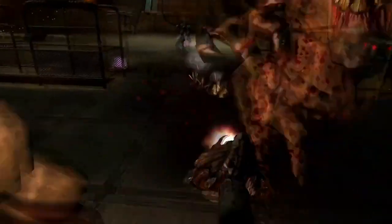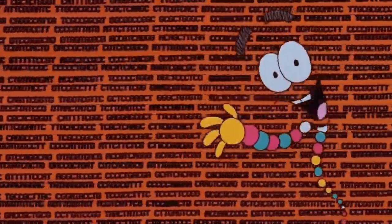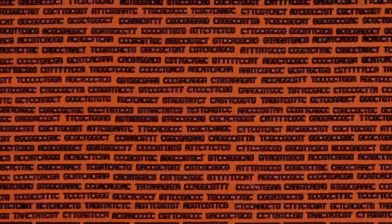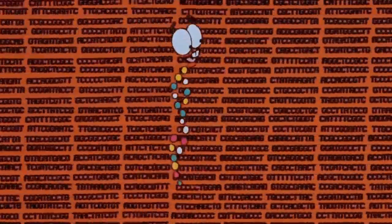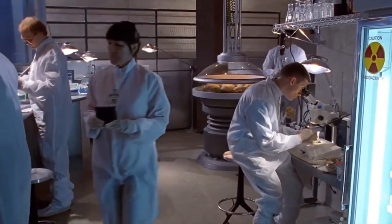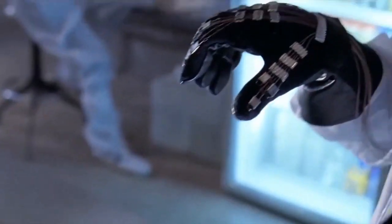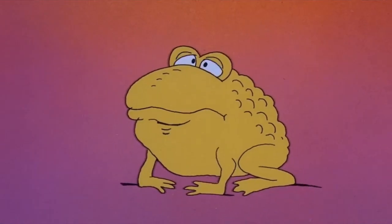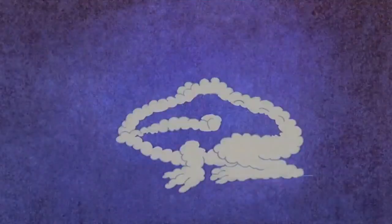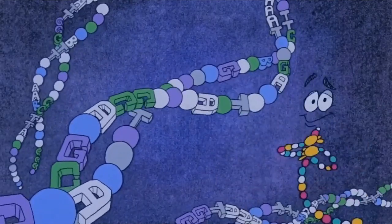If you've seen Jurassic Park, you know how they brought the dinosaurs to life. They found incomplete dinosaur DNA and used frog DNA to fill in the missing spots. Well, it's kind of the same with Prey. Thinking machine supercomputers and gene sequencers break down the strand in minutes, and virtual reality displays show our geneticists the gaps in the DNA sequence. We use the complete DNA of a frog to fill in the holes and complete the code. And now, we can make a baby dinosaur.